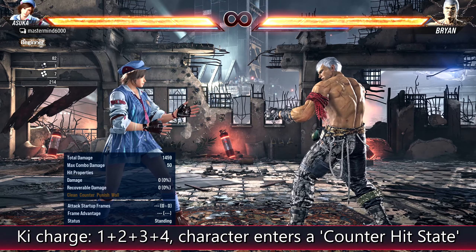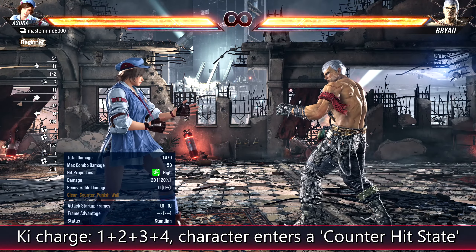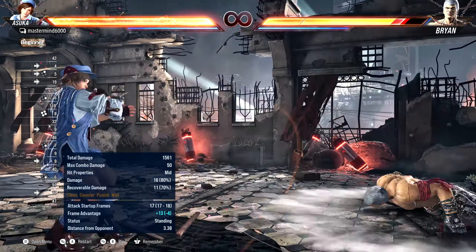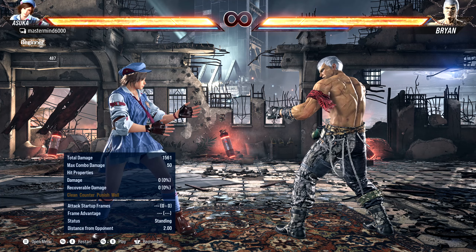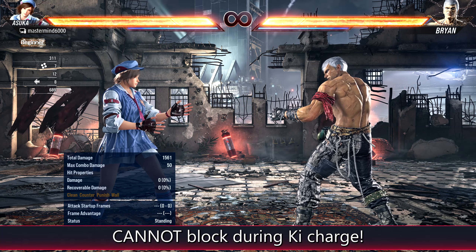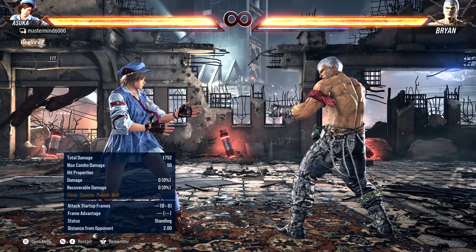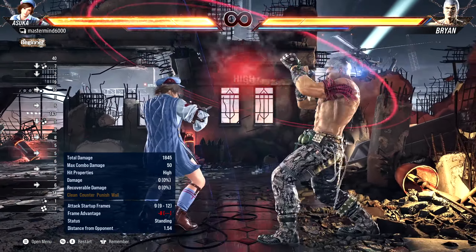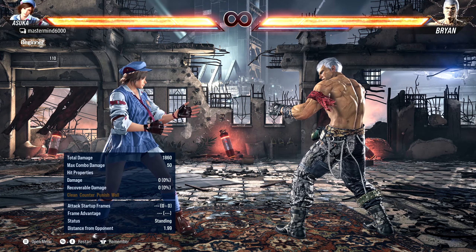Finally, all four buttons together is called key charge. Press all four and you do a little taunt, but your hands crackle gold afterward. What this does is cause either player to enter a counter hit state — the next person to get hit takes a counter hit. My regular four kick doesn't do anything special, but if I'm in counter hit mode it knocks them down for a follow-up. However, the whole time your hands are glowing you cannot block at all, so if they run up and hit you, it's counter hit city. You'd only do this for ultra-tricky setups — like a super fast low that launches — but it's a double-edged sword.